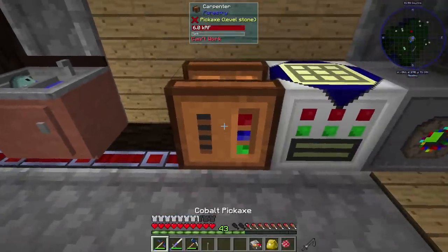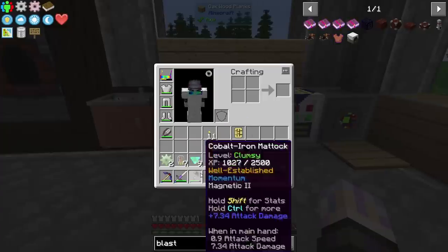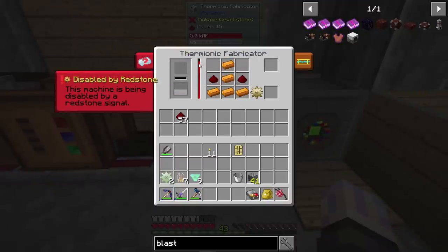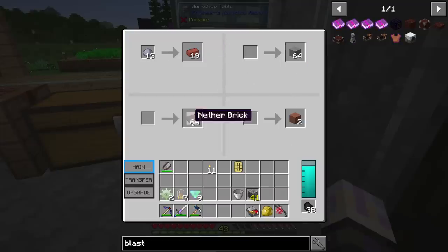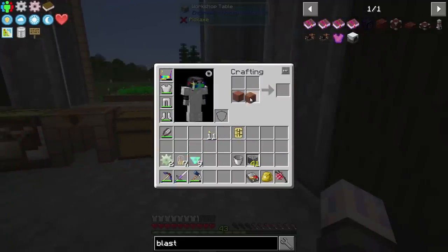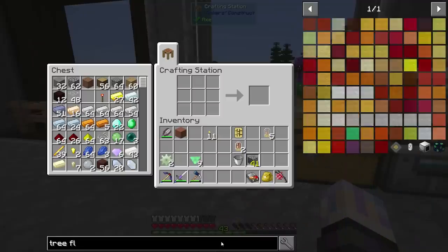One thing I totally forgot - the thermionic fabricator actually uses power all the time to keep going. I think it burned through an entire stack of coal on me in between episodes. I'm going to disable it via redstone, and that should make it so this bar doesn't keep trying to push itself up and cool down. Anyway, let's go to tree fluid and see what we need there. We have everything for the tree fluid extractor - it just makes latex, nothing really special.